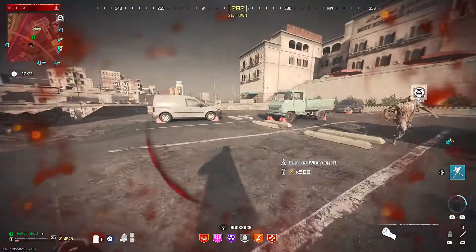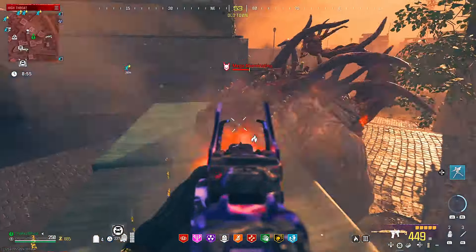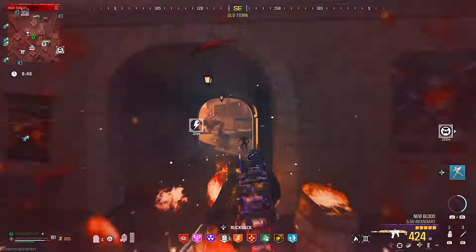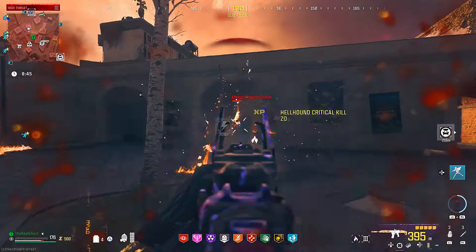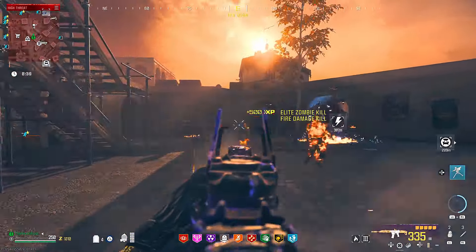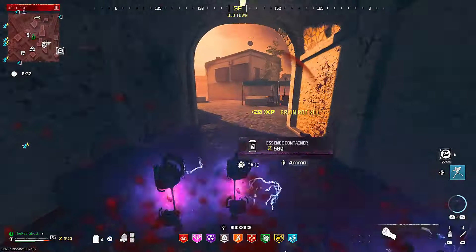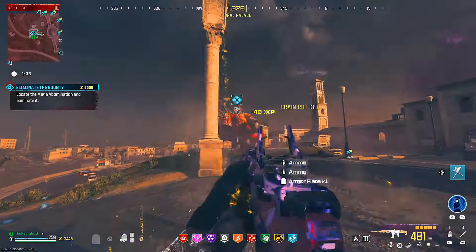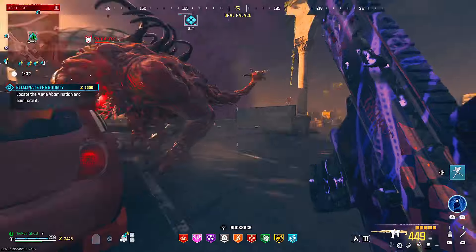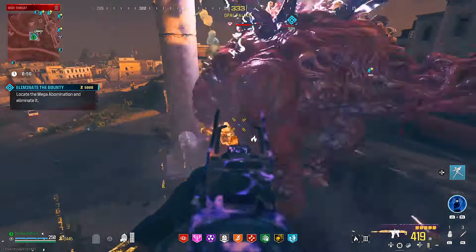After several matches with the X13, I decided to try out the ISO Hemlock that's been mentioned in my comments. As you can see, this thing absolutely shreds those mega abominations — and this is only with an epic ether tool, not even a legendary. It also handled the HVTs in the second zone really well. My main gripe is that it's not the greatest against tier 3 zombies or most other bosses — mimics just soak up the damage.